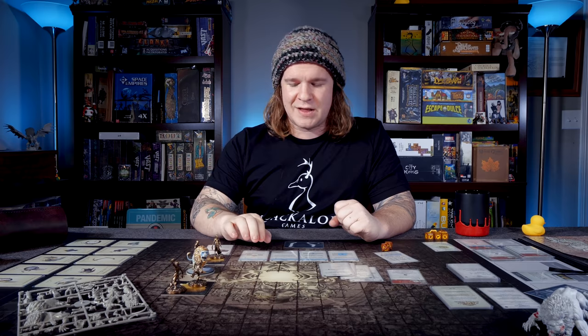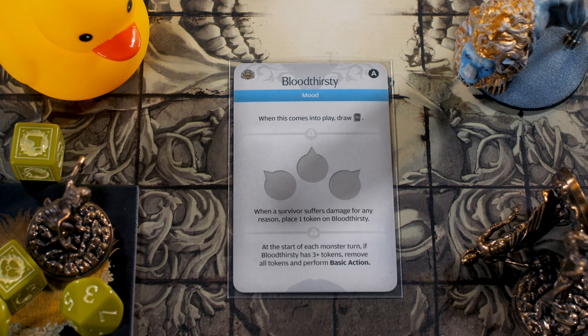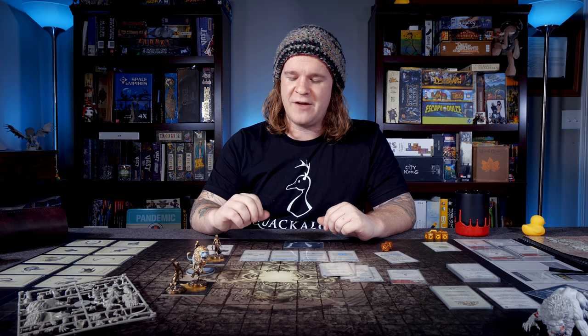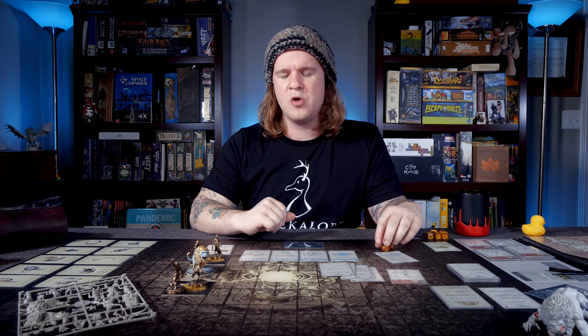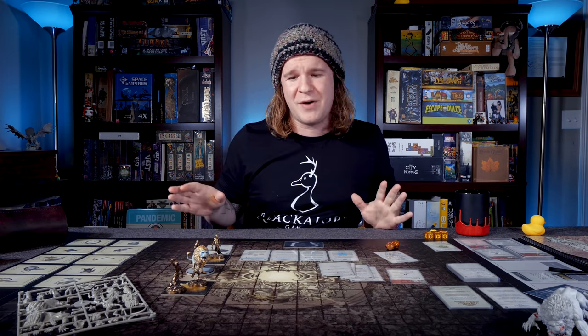Bloodthirsty — when it comes into play, draw an AI card. When a survivor suffers damage for any reason, place one token on Bloodthirsty. At the start of each monster's turn, if Bloodthirsty has three or more tokens on it, remove all tokens and perform a basic action. Multiple actions from this cat all start pairing together — it wants to hit you, knock you down, draw Maul, pull you away, and then rip you apart. If it pulls the right sequence of cards, that is totally possible.